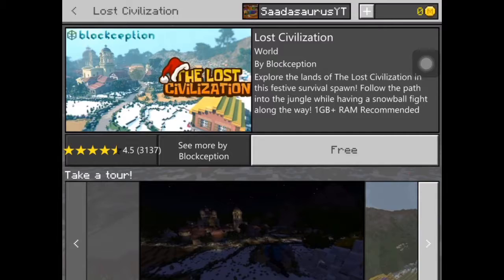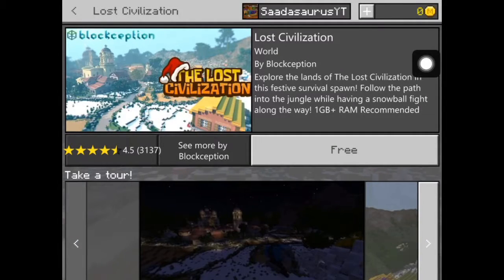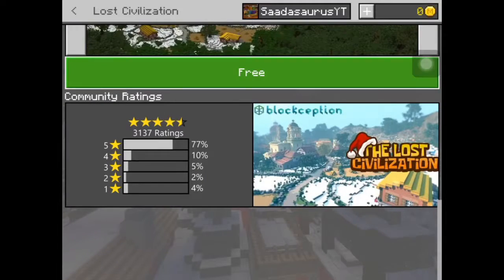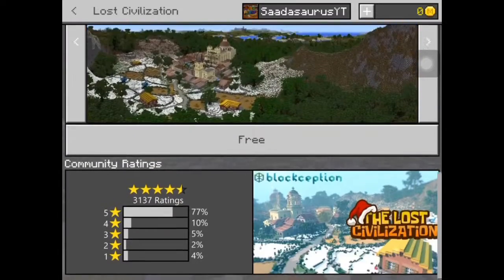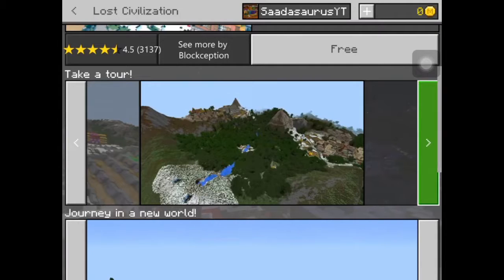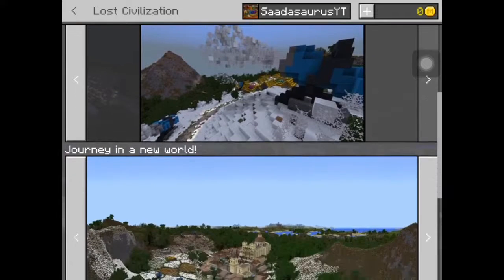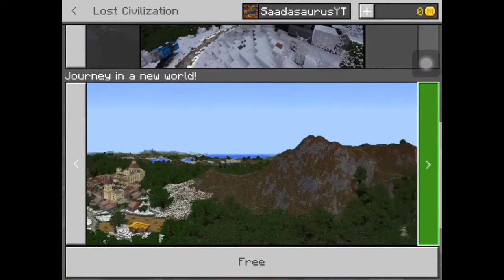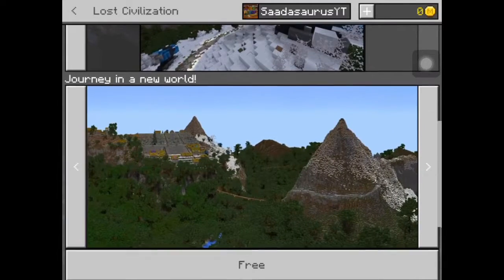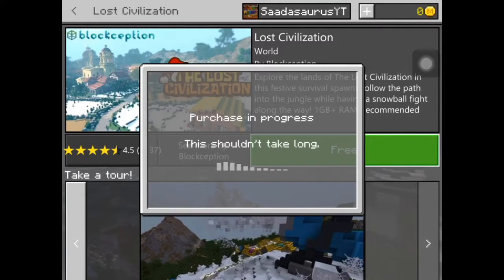Explore the land of the Lost Civilization and the best of survival spawn. Follow the path in the jungle while having a snowball fight along the way. It requires 1 gigabyte of RAM recommended. It has good ratings, and it's free, like the last one. It looks good. Unlike the last one which was a mini game, I don't think this world is gonna be able to go through the whole thing — but look how enormous it is. I'll just try to get through as much as I can within like 15 minutes or something.